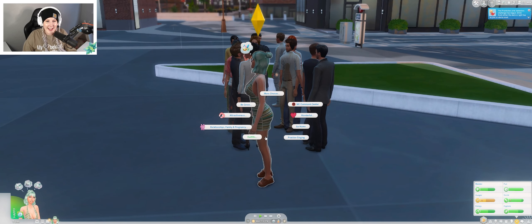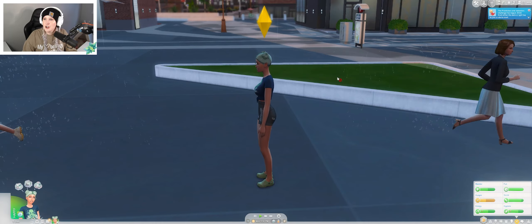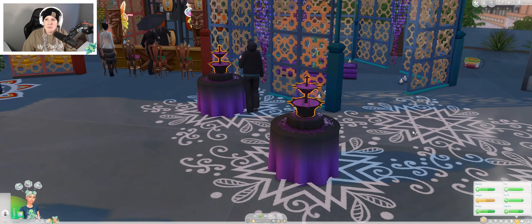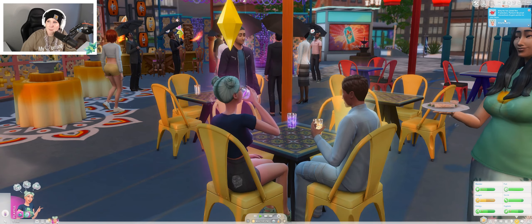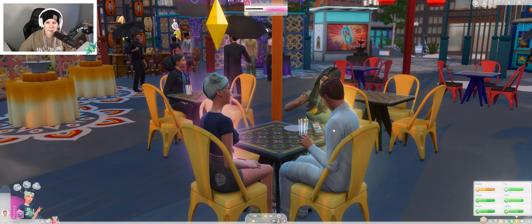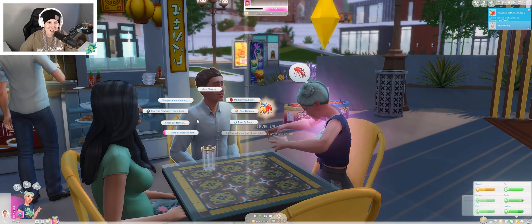Awesome. I'm going to change her outfit to her other summer outfit because it feels more Humor and Hijinks to me. The pranksters and jokesters challenge has begun — drink from either the dark or light tea to join a side to start. We want to join the pranksters because that is the mischief side. So we're really going mischief versus comedy here. Aminta has joined the pranksters. Perform mischief interactions to gain points for your team. We met somebody and we are going to imply tea sabotage — I heard this tea is straight up poison, bro. We got to level two of mischief and lied about our career.